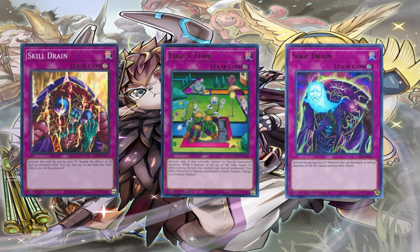The Klee deck usually played three floodgate cards in their main deck: one being Skill Drain, two being Lose One Turn, and three being Soul Drain. Early on these three cards were significantly useful. Apocleffort Towers got Skill Drain limited - I think this was the first time Skill Drain got limited in Yu-Gi-Oh!, both in TCG and OCG. Skill Drain got limited after Klees were released because it was that oppressive.